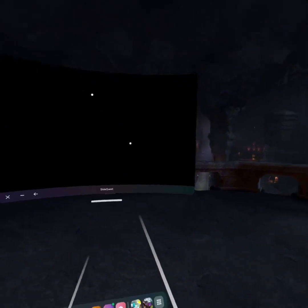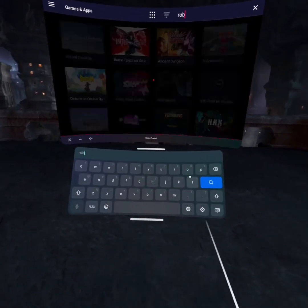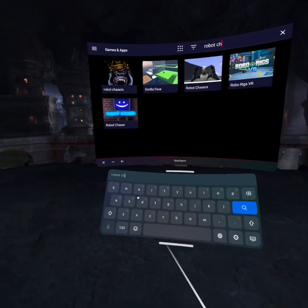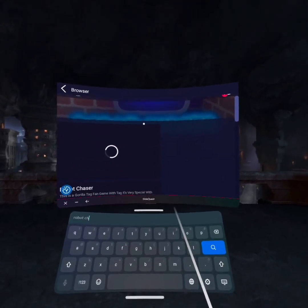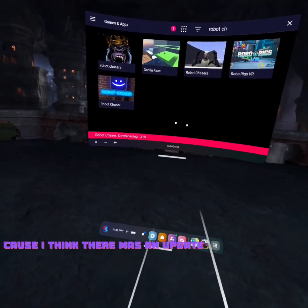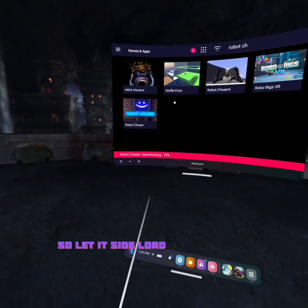You're gonna want to go to SideQuest, then go here and put in 'robot.' You'll see Robot Chaser — click on it, you'll see this thing, click Sideload. I already got the game but I'm gonna click it again because I think there was an update.